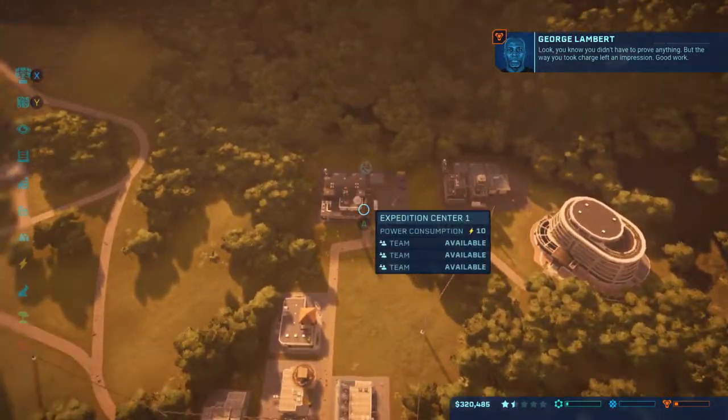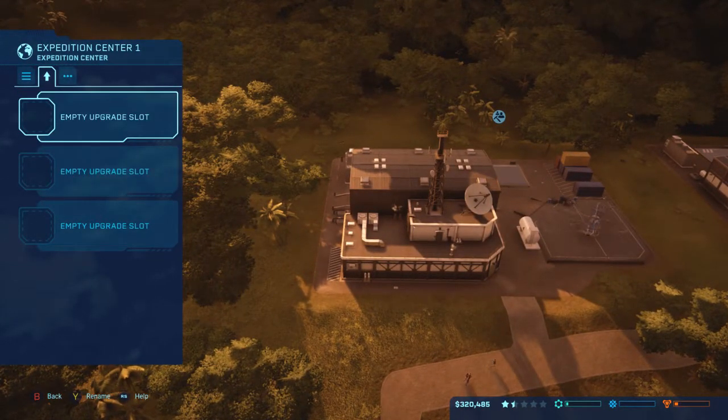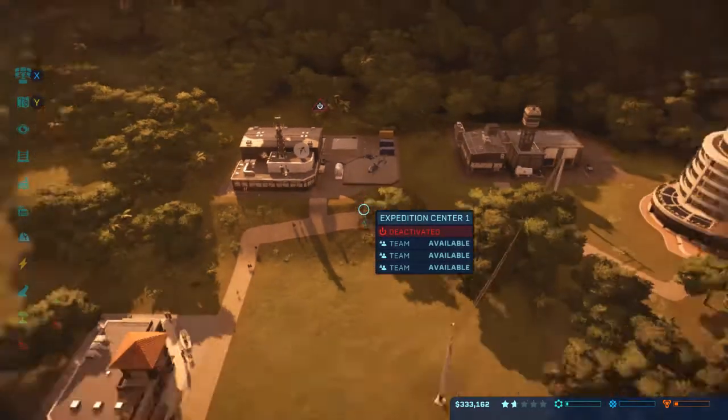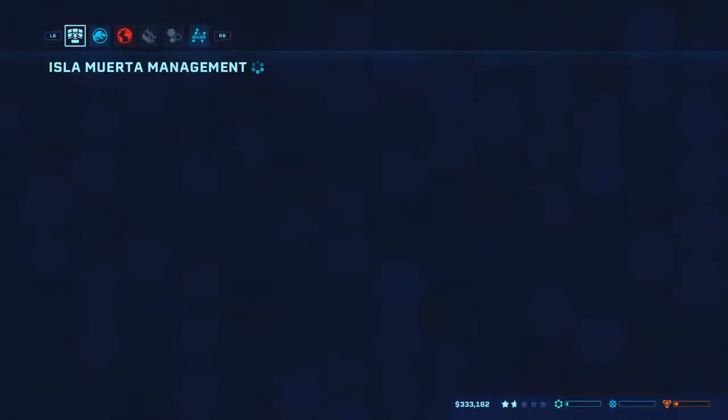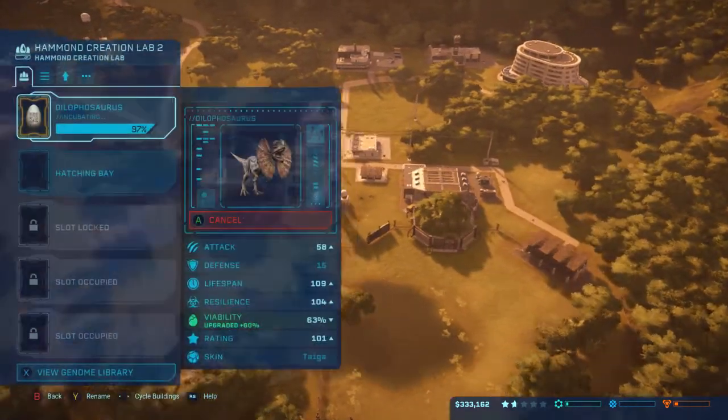The contract came in clutch, giving us $130,000 there. I built it, however I don't necessarily need it, so I'm going to go ahead and deactivate it and save that power. Let's see where our money's sitting at right now - we're sitting under where we left off last time.